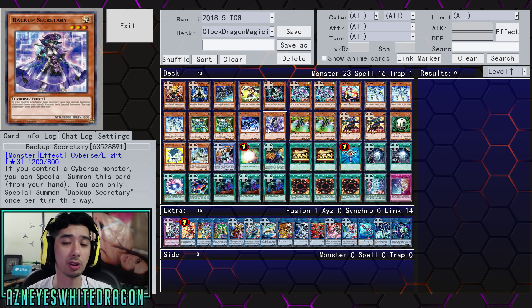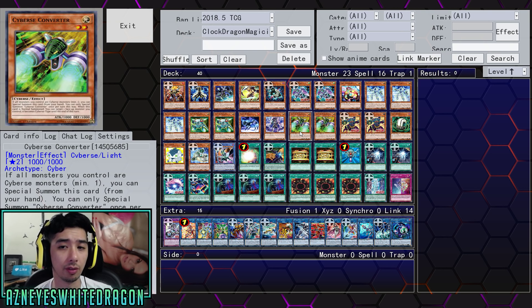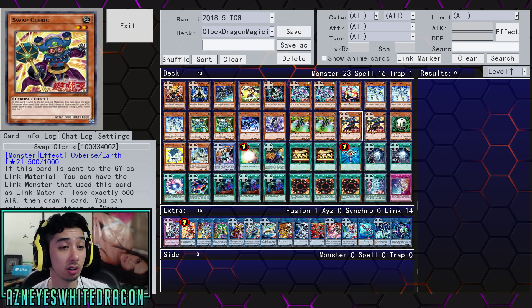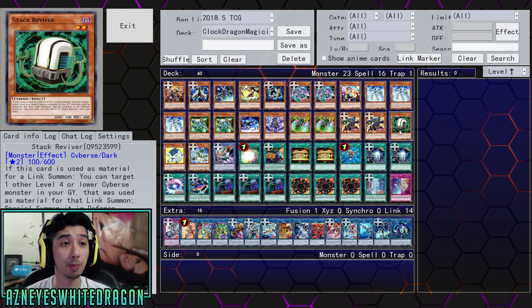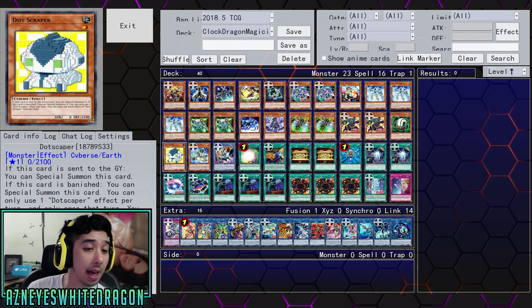Backup Secretary — if you control a Cybers monster, you can special summon it. Two Cybers Converter — if all monsters you control are Cybers, you can special summon it. Once per turn when this card is normal summoned, you can target one face-up monster you control and make it become Cybers type — that helps out because some stuff requires Cybers. Two copies of Swap Cleric — if this card is sent to the graveyard as link material, you can have that link monster lose exactly 500 attack, then draw one card. One copy of Static Reviver — if used as material for a link summon, you can special summon another level 4 or lower Cybers monster that was used as material for that link summon in defense position, once per duel.